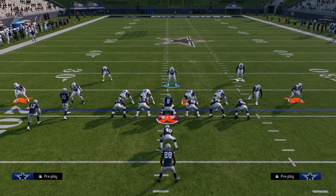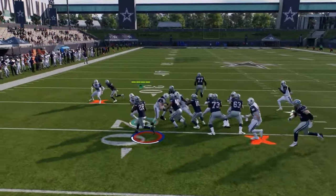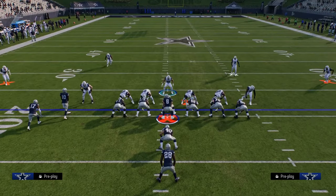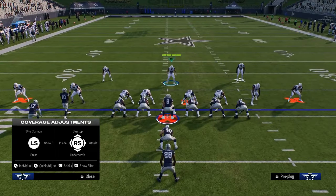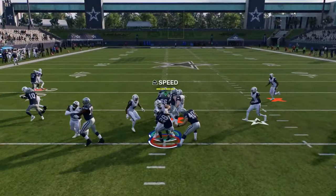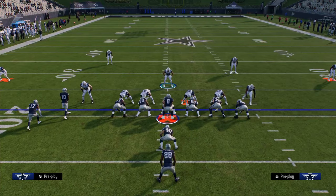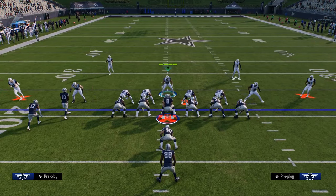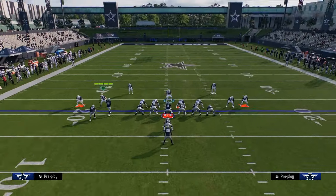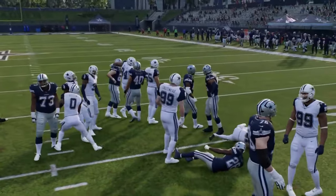One other thing you can do within this defense is spread your linebackers — that helps set the edge a little better. As you can see, we take stretch left, we take stretch right, and we're going to be able to handle that. The stretch is the best run in the game, and it's the run you need to consistently stop out of this. The iso run is something they might try, but you're able to pretty much blow that up as is. The reason I like to spread my linebackers — and you can even manually slide them out — is it just funnels everything back to where your user is and where your safety help is.